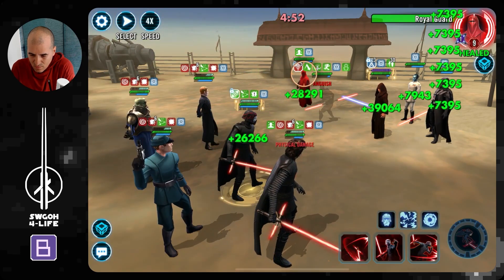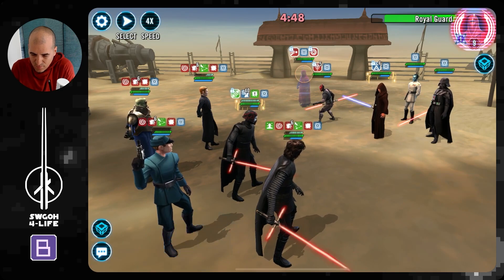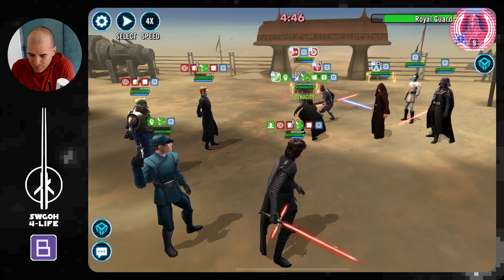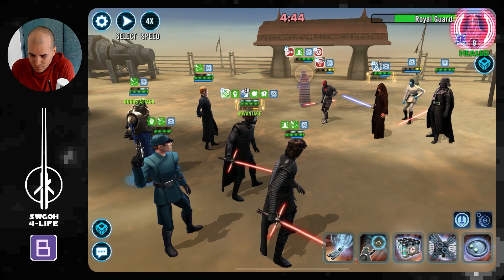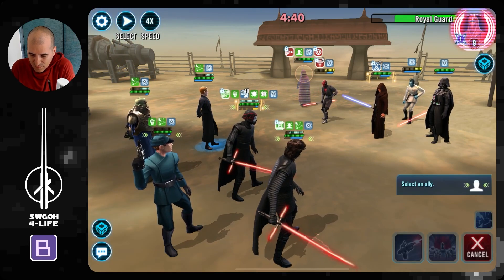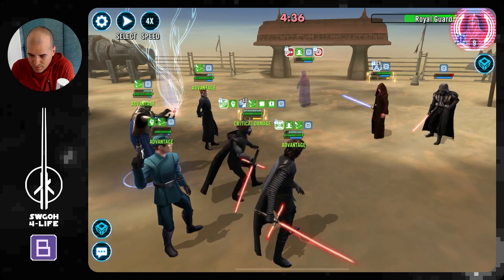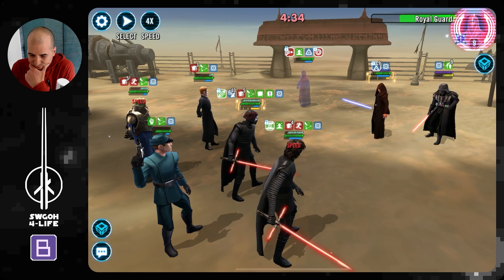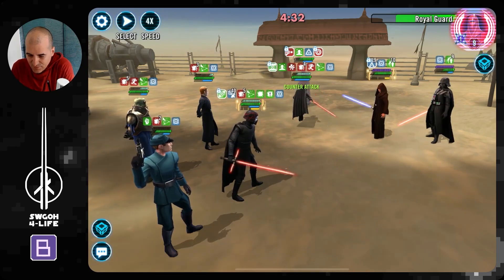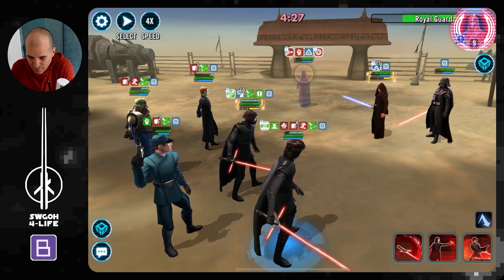Maul will go — we do a poke, pass turn, do an AoE. Hopefully this kills Maul — there we go. Didn't take Vader down though. At least we've got Maul down, but we still have to worry about Vader now because he's going to go into Merciless any moment. And a Relic 9 Royal Guard is thick.